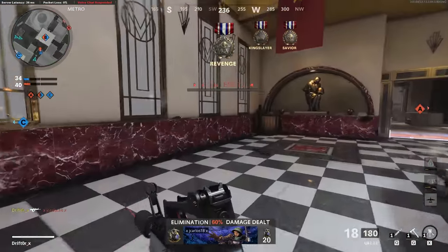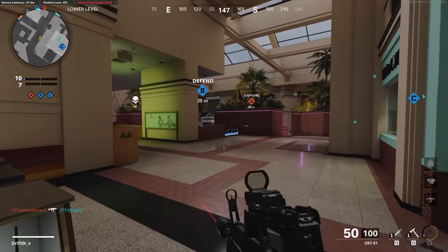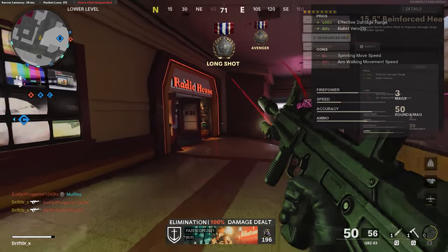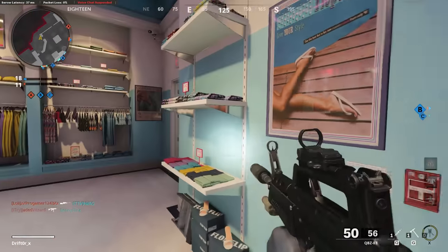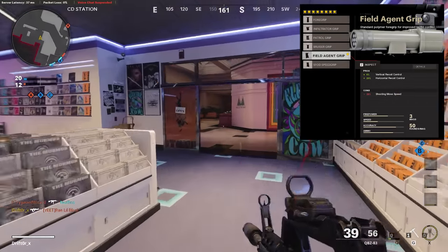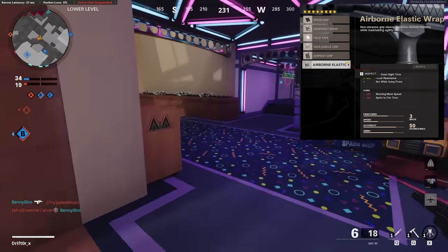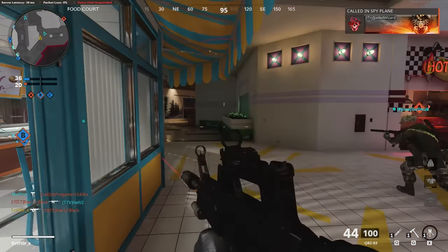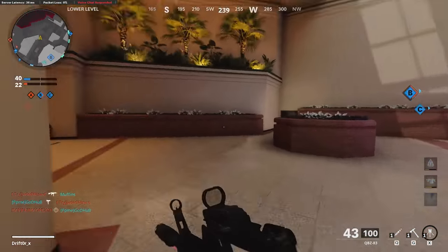The next class is a more standard eight-attachment build. I really like the micro flex optic — personal taste, but you can put anything on there. Running the SOCOM eliminator to keep vertical recoil controlled. The reinforced heavy barrel gives a huge bonus in range and a little bullet velocity as well — I do take some movement speed penalties there. The ember sighting point tightens up hipfire for long-range shooting. Field agent grip for even more recoil reduction. The Salvo 50-round fast mag of course. The airborne elastic wrap, and finally the raider stock again for strafing and sliding. This build is very laser-like, and since the QBZ has faster base movement speed, those movement speed penalties are a little lesser than they would be with other assault rifles.